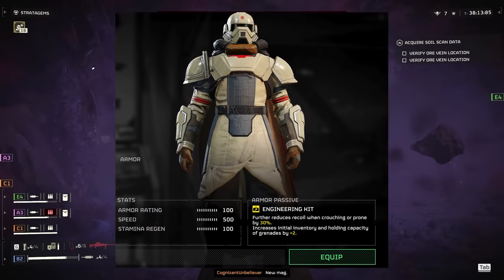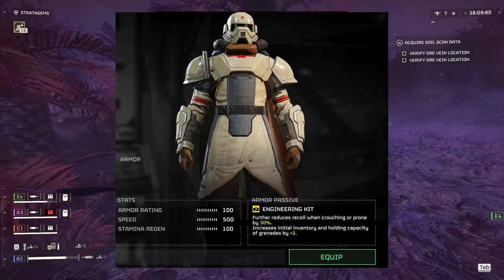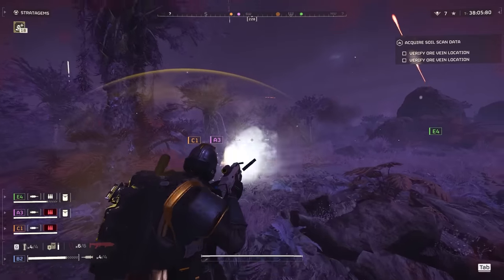Next, we'll go with this elite trooper looking armor. It's a medium armor set but honestly, it looks like it could be a heavy one. I'll probably rock it from time to time, if it's not from the super credit store that is.